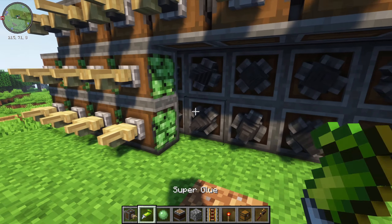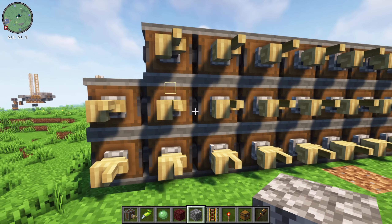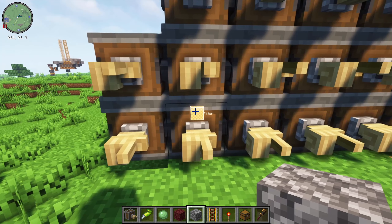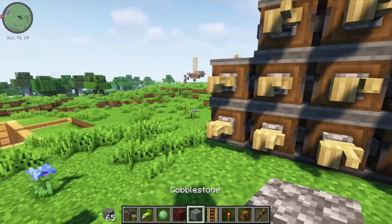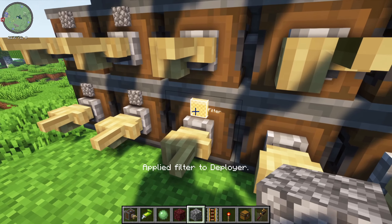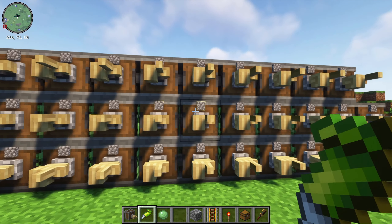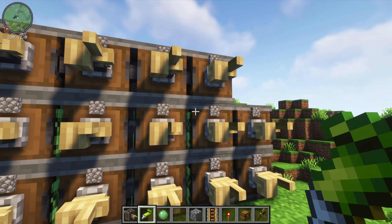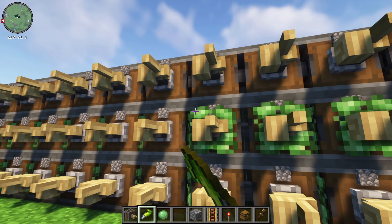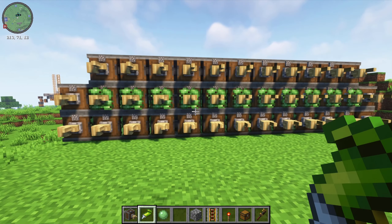To place the front deployers, super glue next to each deployer position and place them in pairs all the way down to the end. Now set the filters of all the deployers you can see right here — if you're in the overworld set them to cobblestone, if you're in the Nether set them to netherrack. Since I'm demonstrating in the overworld I'll set all of these filters to cobblestone. Do this for every single one.